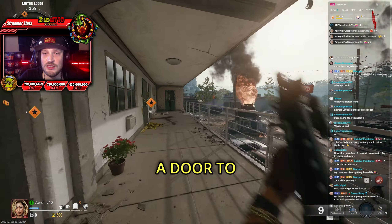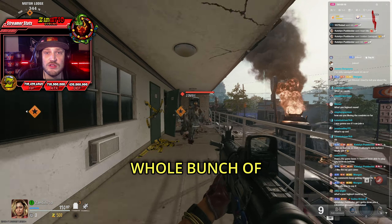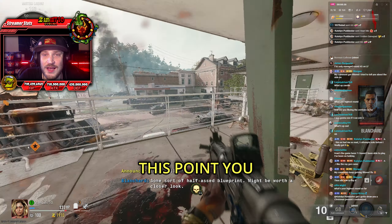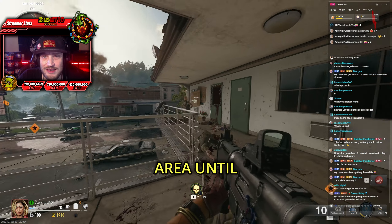Then you want to head upstairs, and this is going to cause a door to burst open, and you should now have a whole bunch of new zombies so you can get some extra points. Keep in mind that inside that room is where you will craft the Wonder Weapon. At this point, you just want to stay in the starting area until about round four.